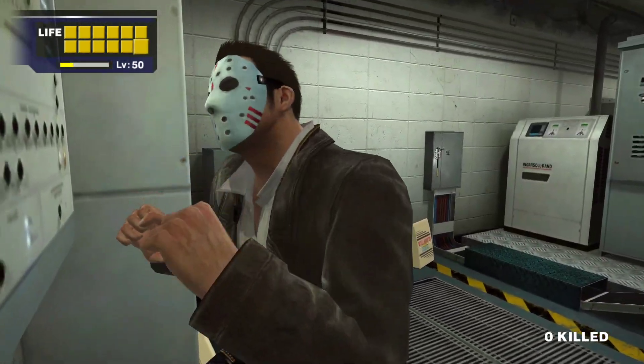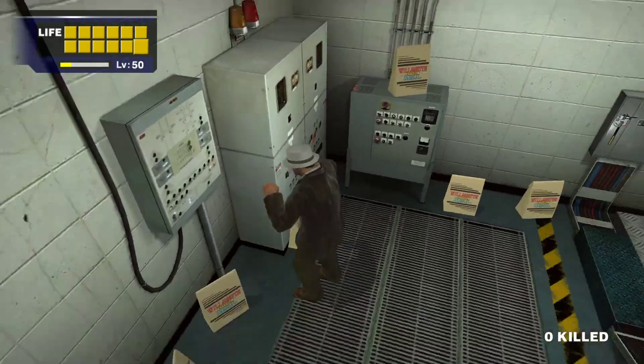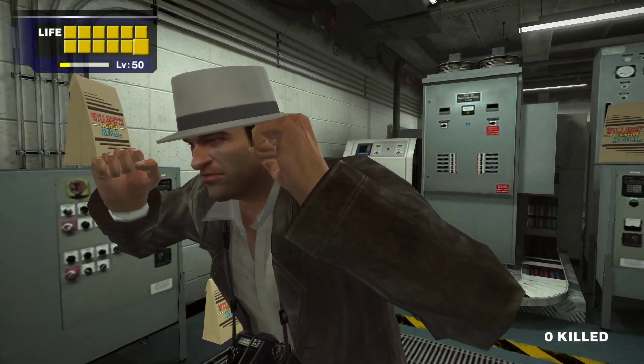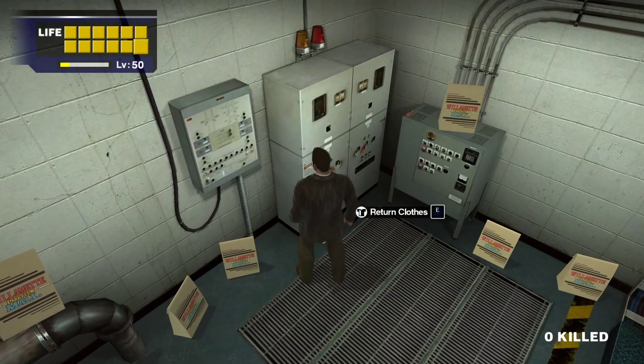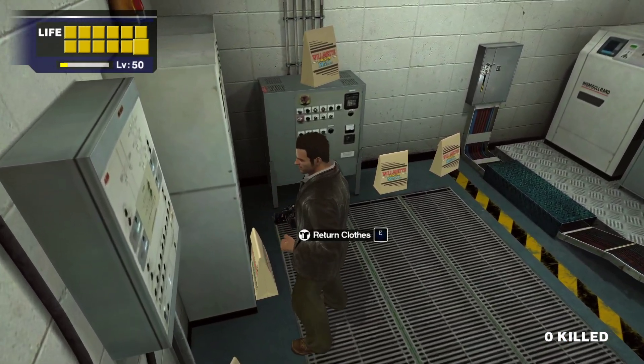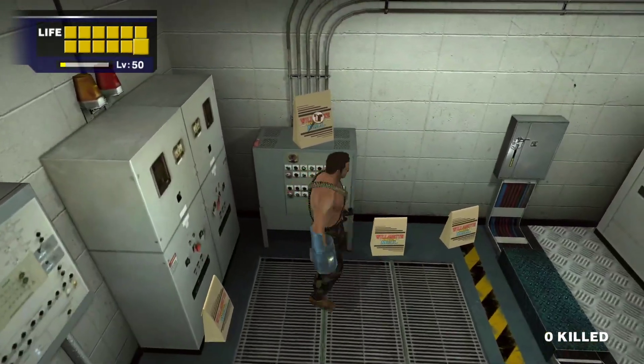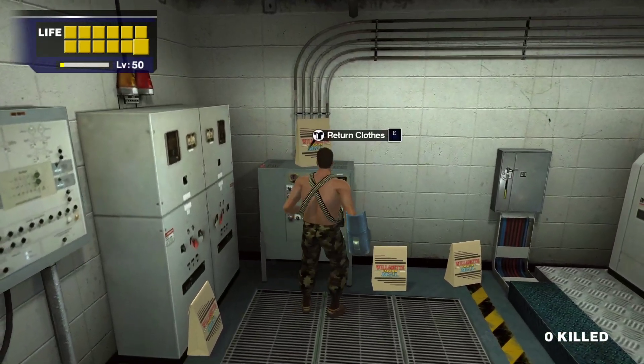We've got a Hockey Mask — now I can be a real Psychopath. We have a Fancy Hat, not bad. Now I don't have anything at all. We've got the Combat Gear there — very nice. Bandolier and camos.